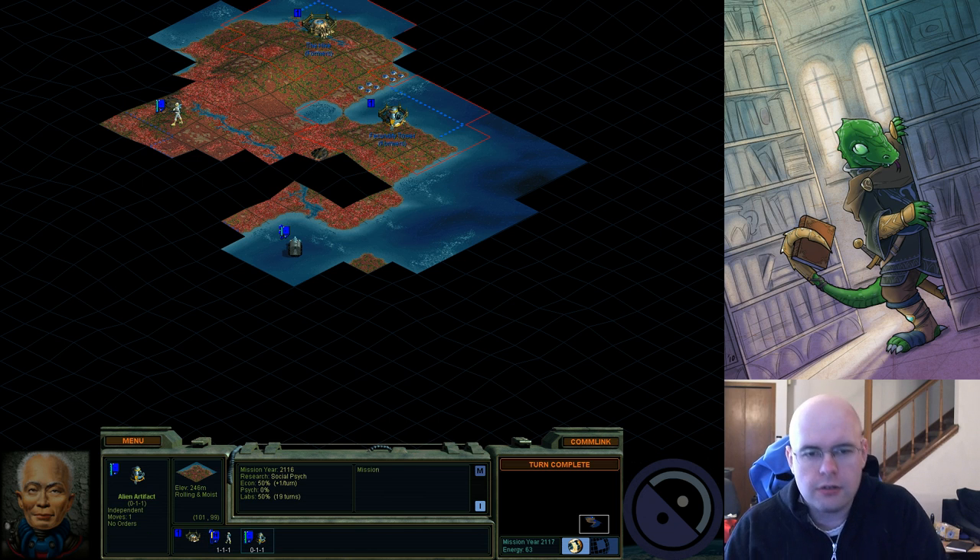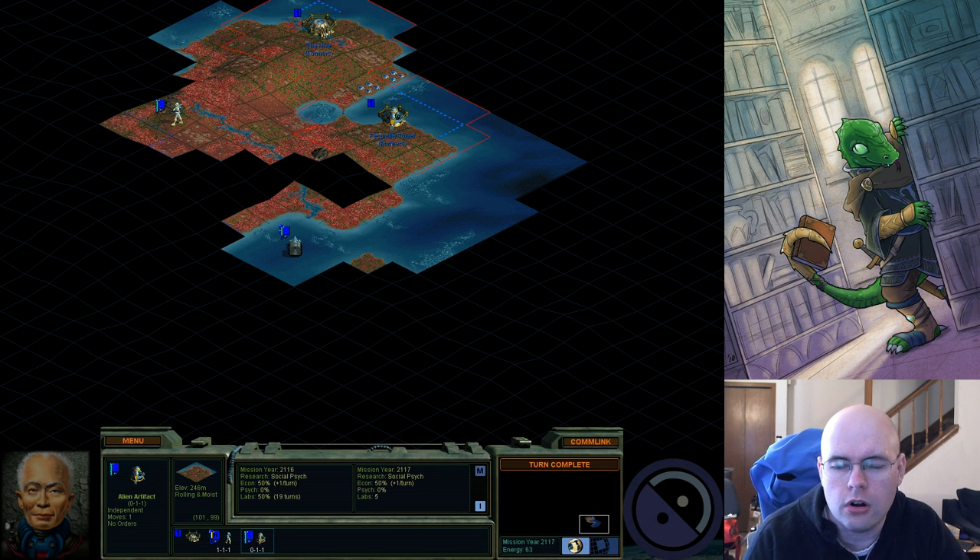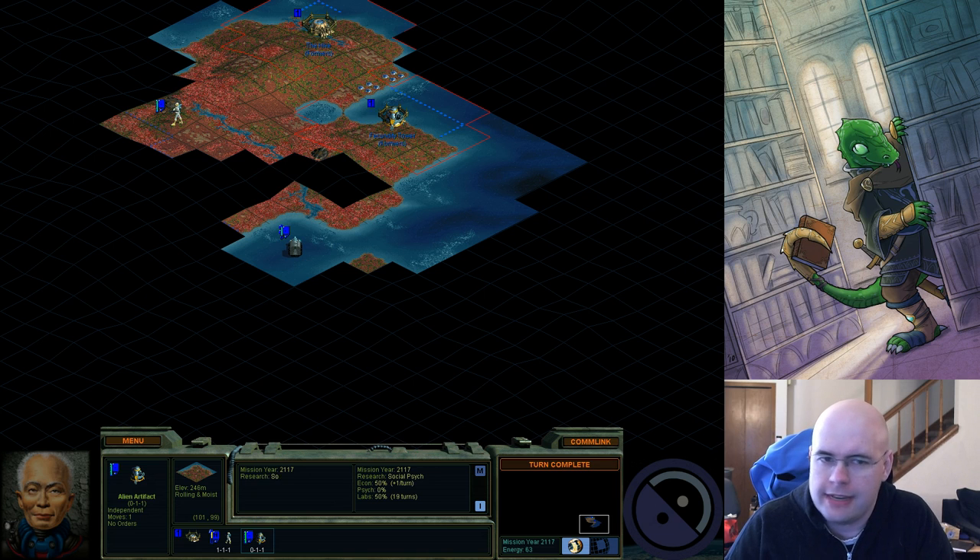We're going to hold there. So, Alien Artifacts — once I actually build a network node, I can use them for caching in for technologies. I don't even have the technology for a network node yet, never mind actually having one built, so it's going to be a while.